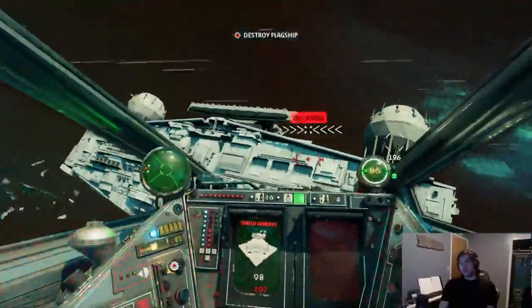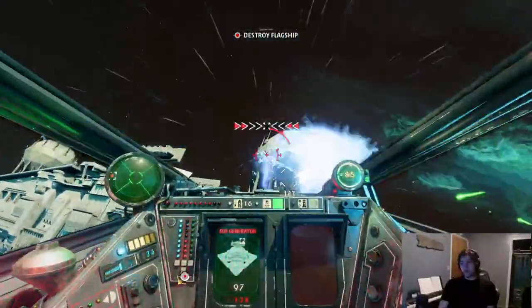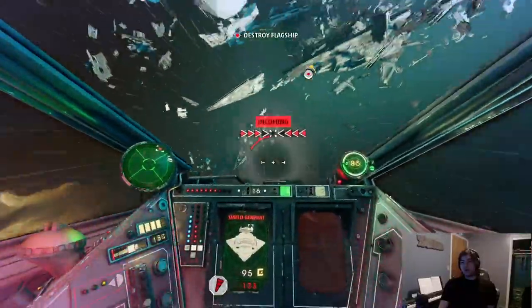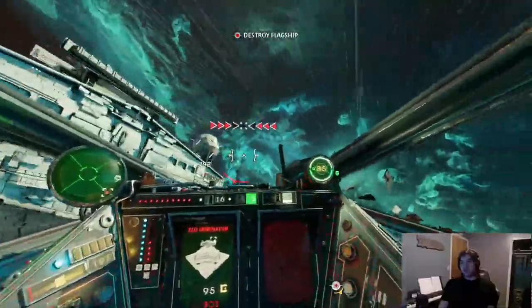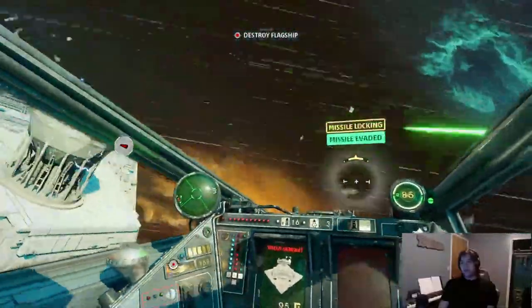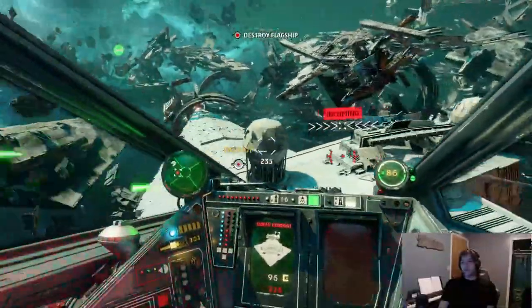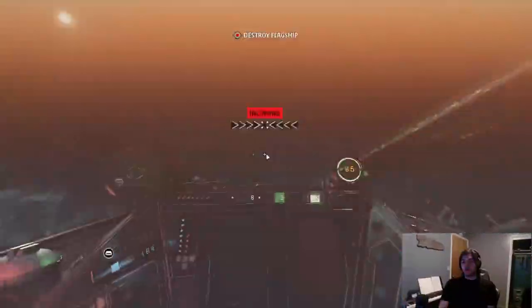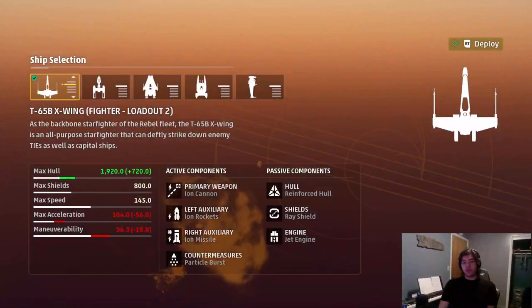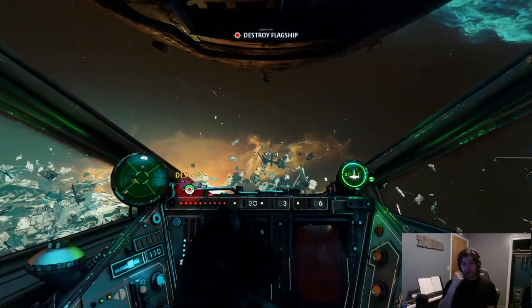Once you disable both gens, the shields go all the way down. 30 seconds is the time the gen is disabled, and then 30 seconds for the shields to start coming back up. So if you ion-torp the shields down, it takes 30 seconds. If you just shoot the shields here on this fresh flagship, it will take about 30 seconds for once the shields are down - maybe a little less because it'll start regenerating before that.